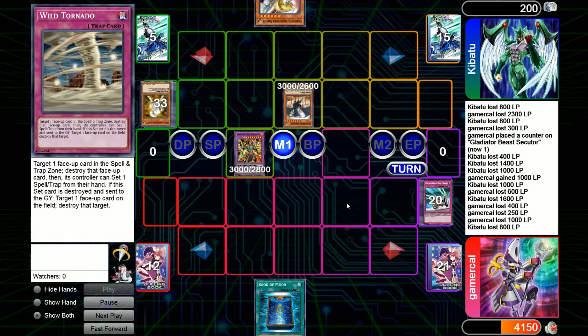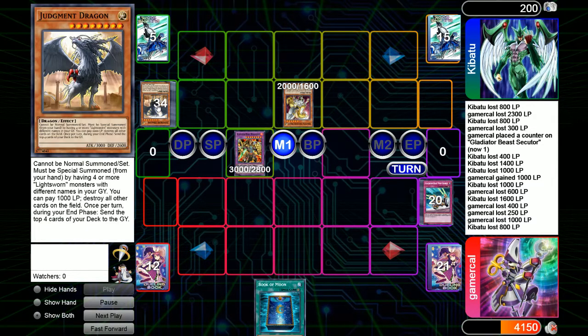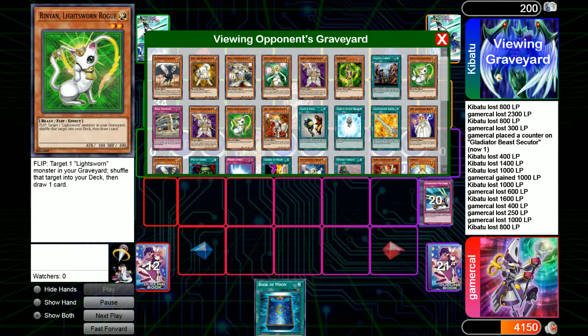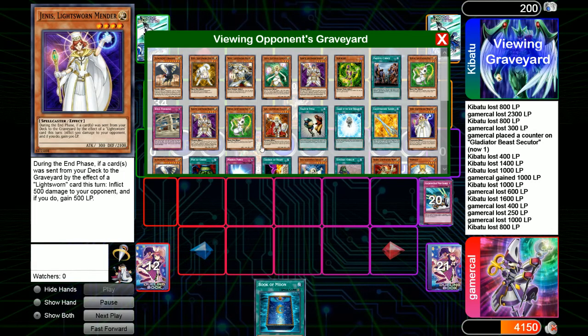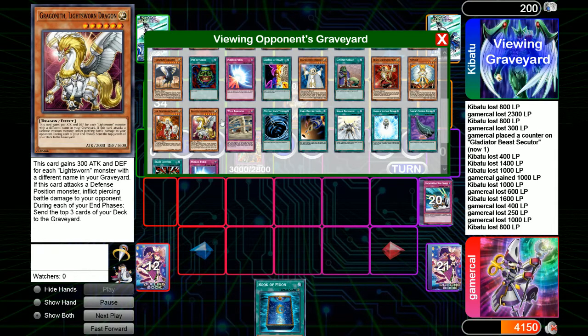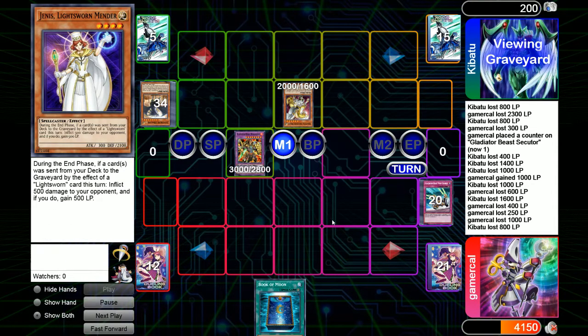Kib's got a better idea — he actually tributes it for Gragoneth. We do a little counting and it's like, oh, bugger. He has 1, 2, 3, 4, 5, 6, 7, 8, 9, 10 different Lightsworn monsters in the graveyard right now. This dude is sitting at 5000 attack.